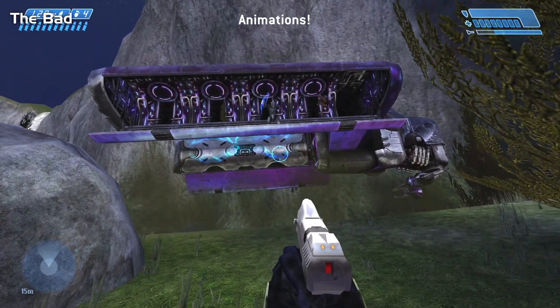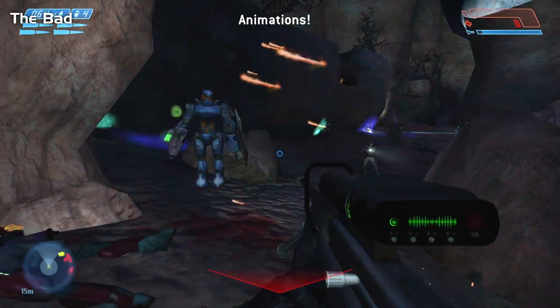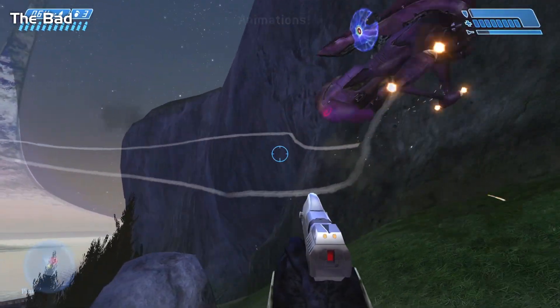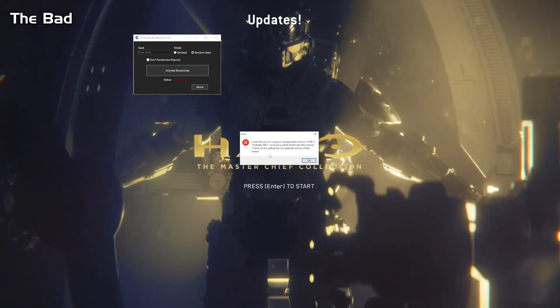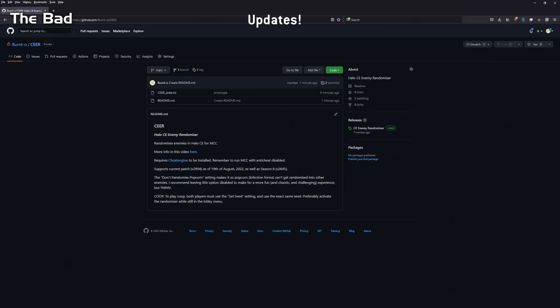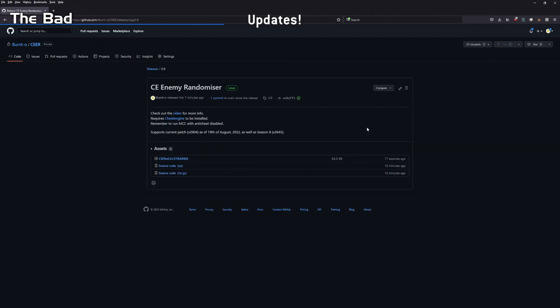The animations can be pretty broken sometimes. If the MCC gets a patch, the randomizer tool will stop working. But within a few days I'll probably put up a new release that works for the latest version, so you can hop onto GitHub and download a new one. Oh yeah, and obviously this is only for PC players. Sorry console guys.